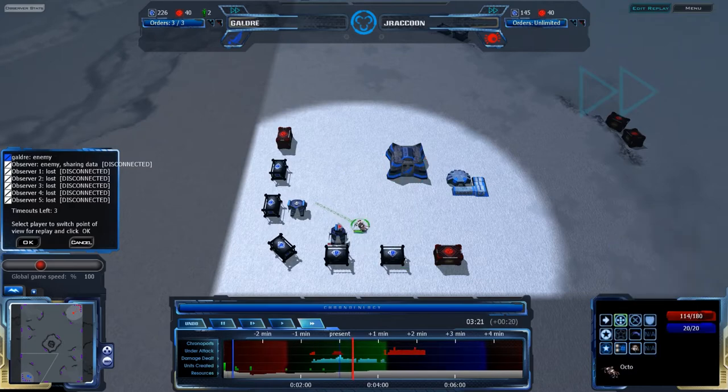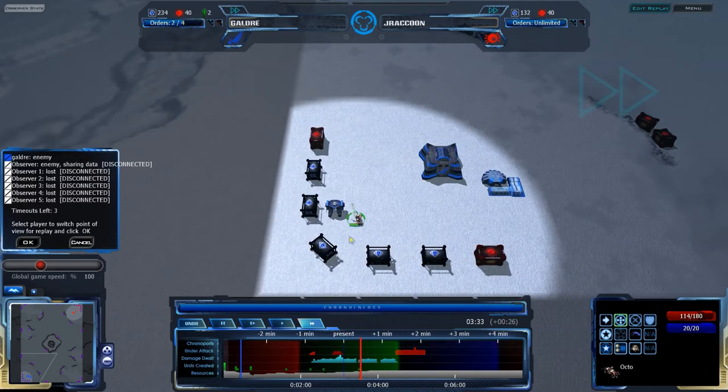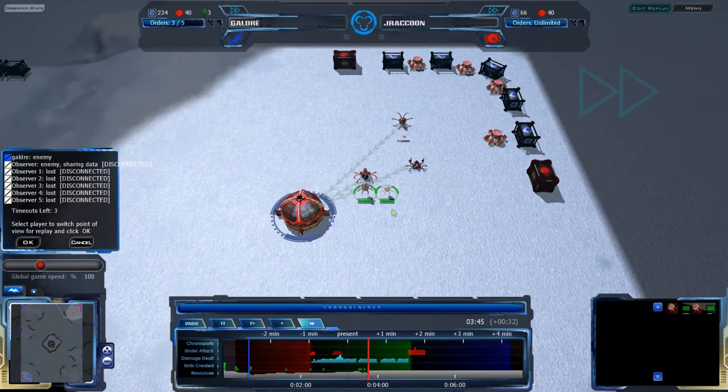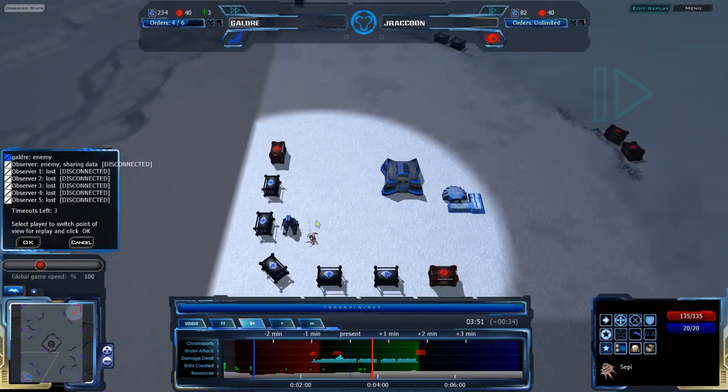Lancers are also good, especially against early Octos like this, because Octos can't hit air and Lancers just fly around being annoying and killing everything. CEPIs are also fairly cheap and can counter, but if they're building a bunch of CEPIs, then they're not building a bunch of Octos, and your base is mostly safe. So it works out.